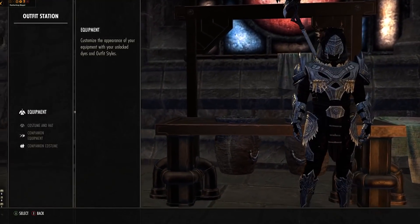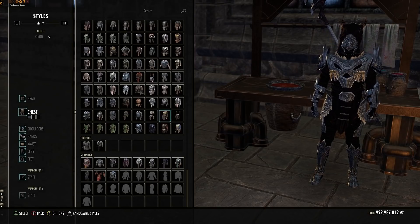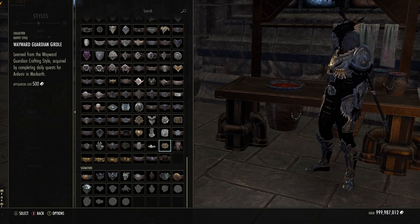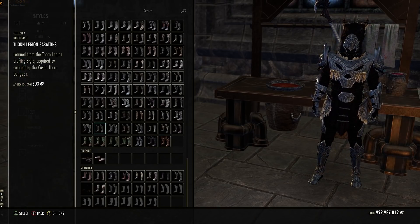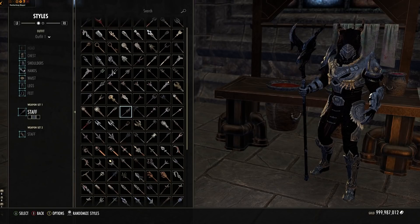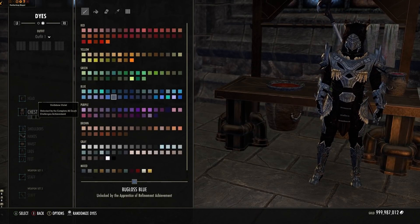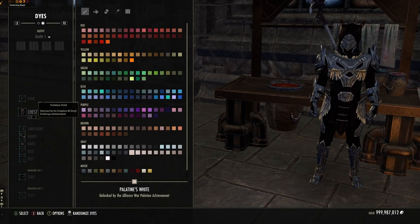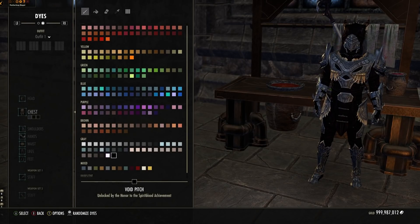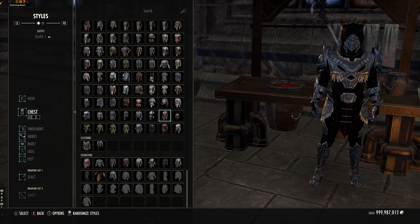Time for fashion. We're using: Wayward Guardian Medium Helmet, Wayward Guardian Heavy Chest, Silken Ring Heavy Shoulders, Wormcult Heavy Gloves, Wayward Guardian Heavy Belt, Wayward Guardian Heavy Legs, and Thorn Legion Heavy Feet. The staff on the front bar is Ebon Shadow because it's the best-looking staff in the game. On the back bar we've got Wayward Guardian. Colors are Nightblade Indigo and Void Pitch from Vateshran — you don't have to use those, any dark black will work, but Void Pitch is the darkest. Basically a purple-grey and a black — as you'll notice on most of my build videos, pretty much everything's all black anyway.